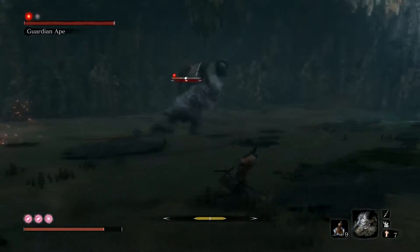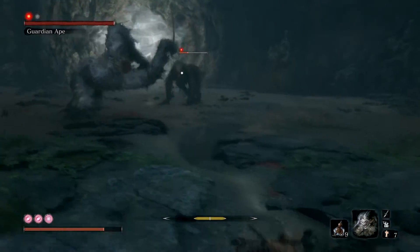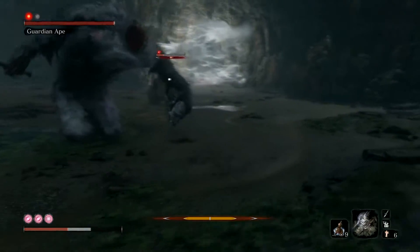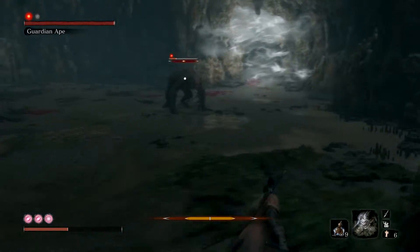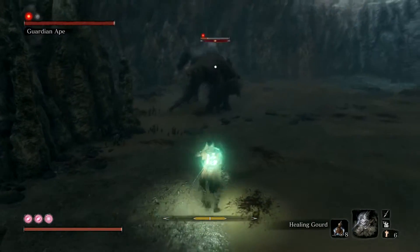Anyway, just keep running around. Keep definitely away and try to sort of separate them — keep them both away. Now keep hitting from afar. You don't even need to go in close for any hits.